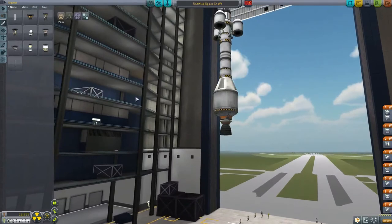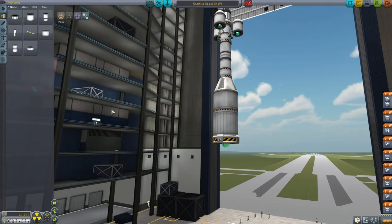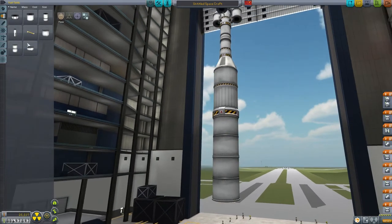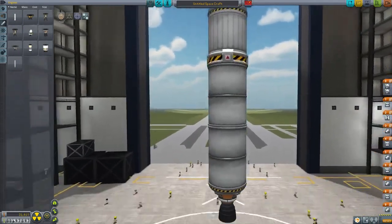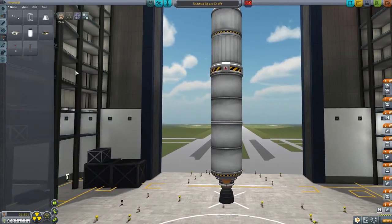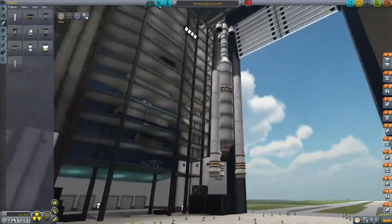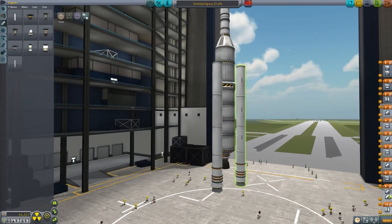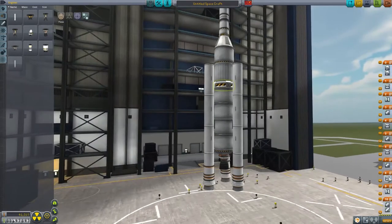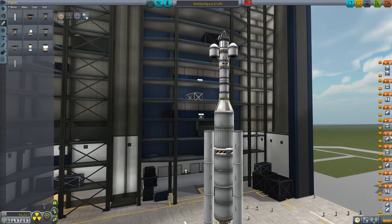So it should have no problem pushing this bit into orbit. Then let's decouple that again and add a couple of these down here and add an engine. We want to have a few solid fuel boosters for this first stage — let's go with three of these big ones. So we want those to go at the same time as that middle engine, and we want those to decouple, and then we want this whole stage to decouple, and we want that next engine to switch on. And then we want this to decouple, then that one.